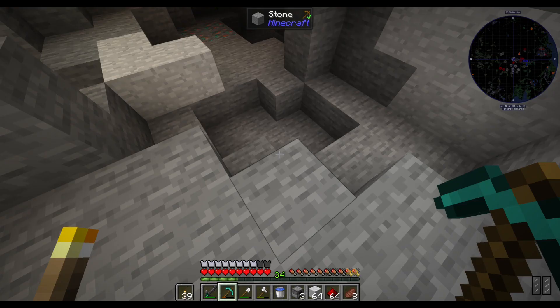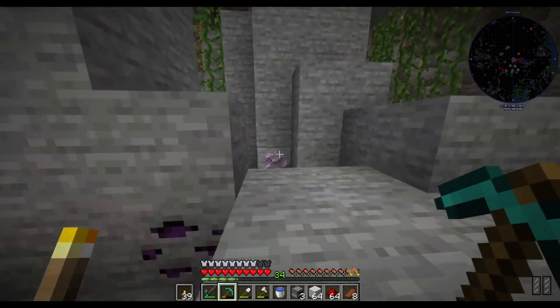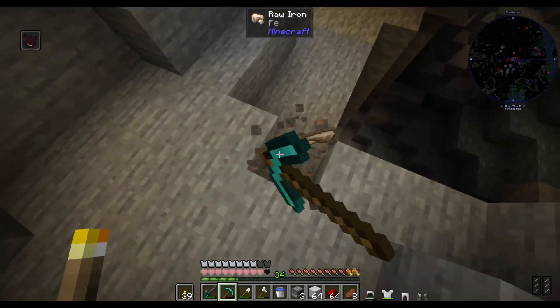Quarried stone looks nice — I thought it was diorite for a minute. Quarried stone actually looks quite nice, I'm gonna grab some of this, might have it as the floor. Looks good! I'll just grab that iron while I'm here.